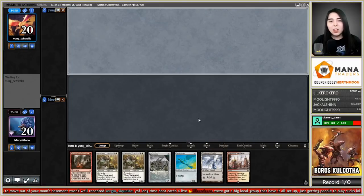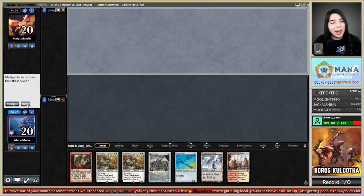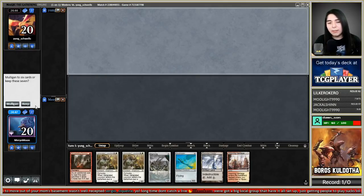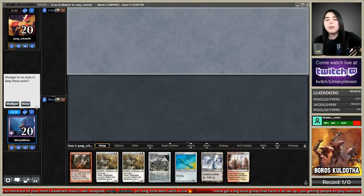Got a game here against Young Swells — we're on the draw with some all-in hyper Kuldotha Boros aggro. I see a Devastating Summons. I might keep this because I can still turn-two Loxodon — but I need another colored source. I'm gonna keep it and hope.